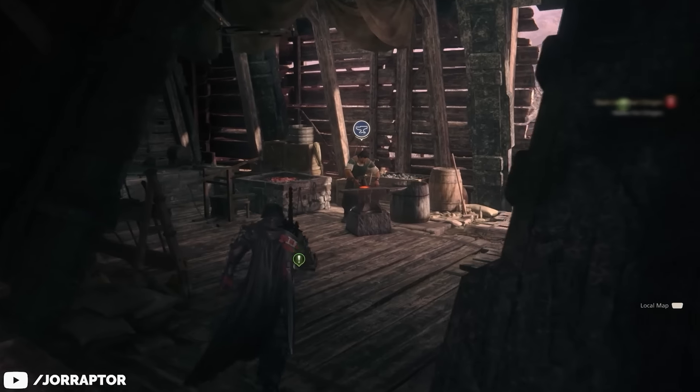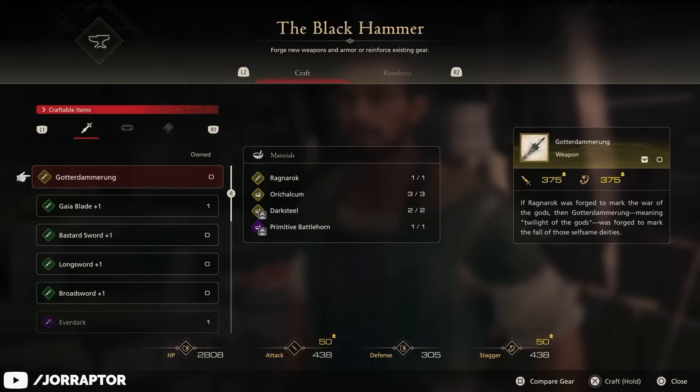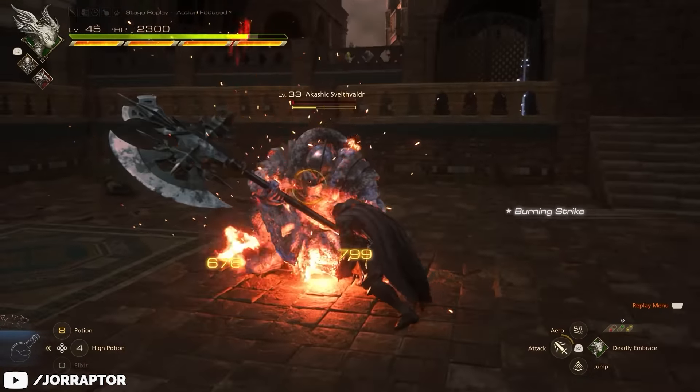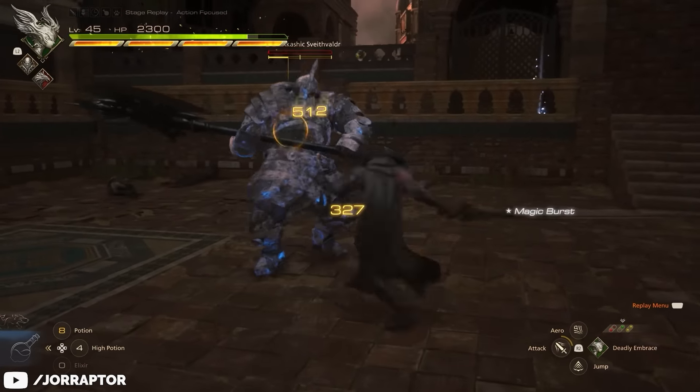Either way, once you have your three Orykalkum, two Darksteel, and one Battlehorn, you can bring these materials alongside the Ragnarok to turn it into the most powerful weapon in the game, the Gotterdammerung.